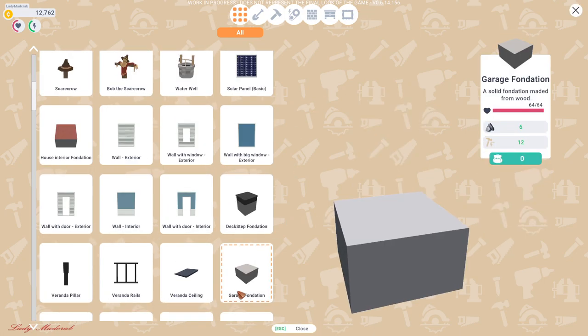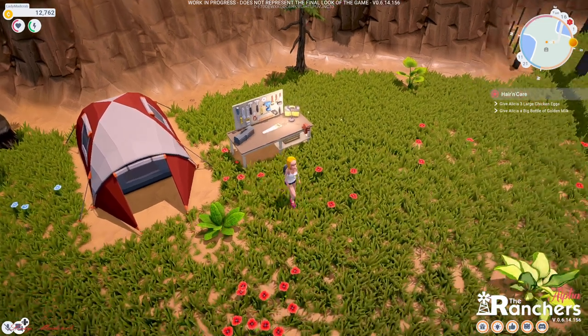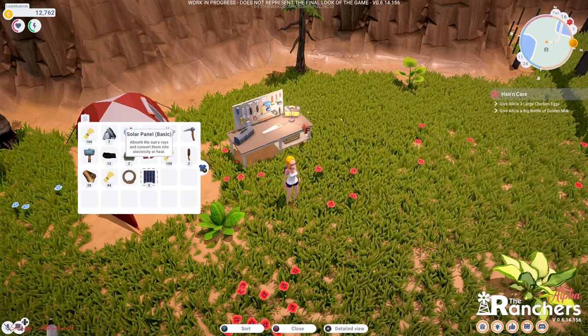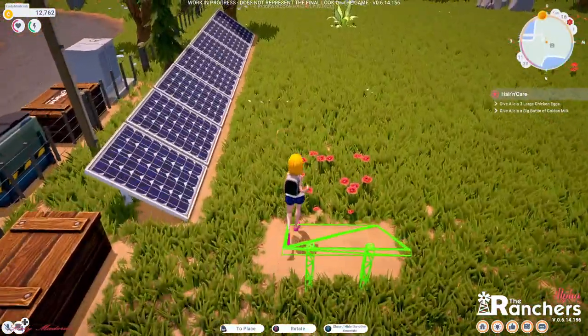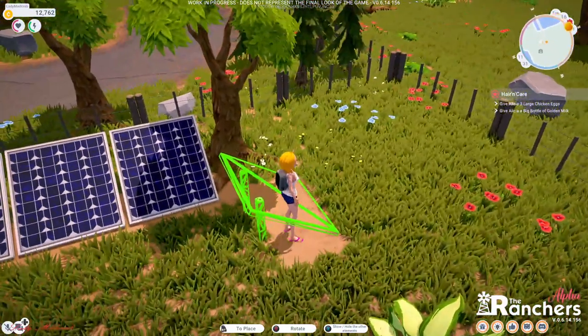All right, let's continue to make the solar. There we go, now we have two solar panels. Let's click our inventory and choose use. We are going this way — I'm going to cut this tree first.